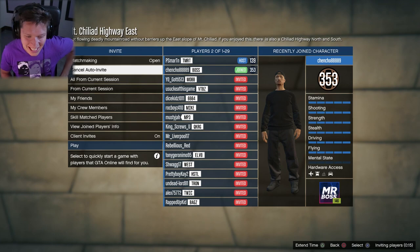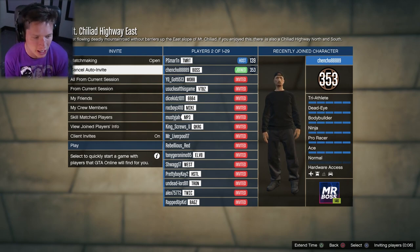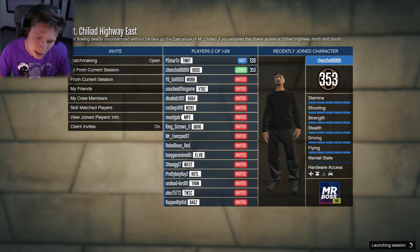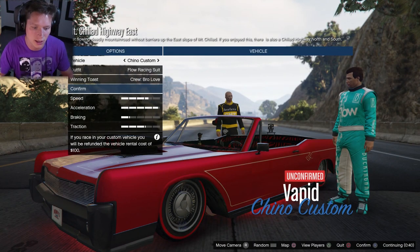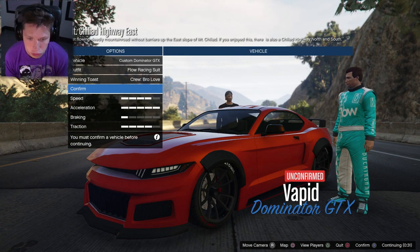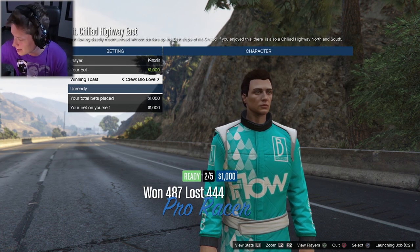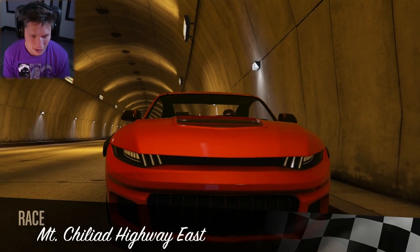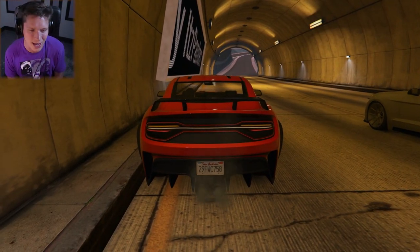It's our boy Chincho — I should have known. He's always on that GTA grind, I respect it. This is what always happens and it's unfortunate — I have auto invite on, I invite crew members, I invite friends — but unless you're playing a supercar race, the GTA race scene is kind of slowing down a little bit. We'll have a little 1v1 race against Chincho. Looks like he's got the car as well — he's always on and he always has the new cars. Chincho, you're the man.